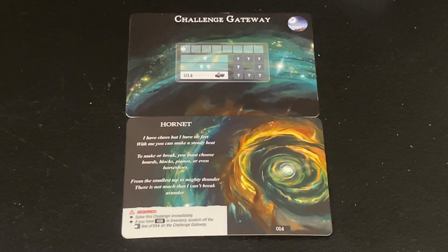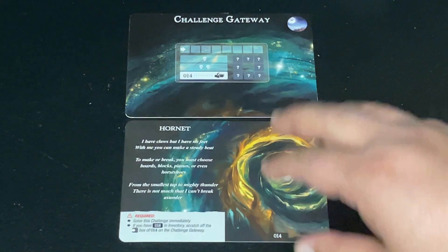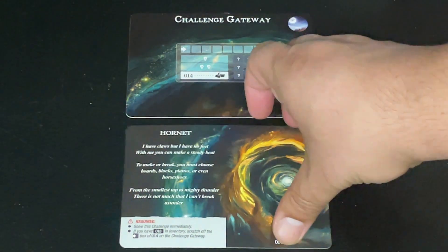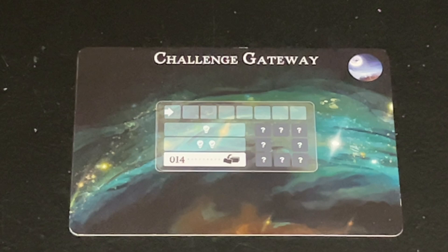I think that's enough to let you know the overall vibe and rhythm of the game — the word finding and how the game takes care of you, takes you from one place to another as you uncover words. I did want to highlight one little part that tickled me: the riddle. Eventually you're going to find a riddle that will lead you to a challenge gateway. There are tons of riddles and challenges to explore. For this particular one: 'I have claws, but I have no feet with me. You can make a steady beat to make a break. You must choose boards, blocks, pianos, or even horseshoes — from the smallest tap to mighty thunder. There is not much that I can't break asunder.' How are your riddle-solving skills? This game will put you to the test.